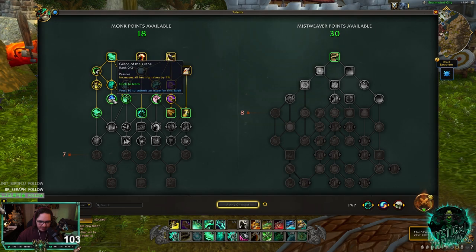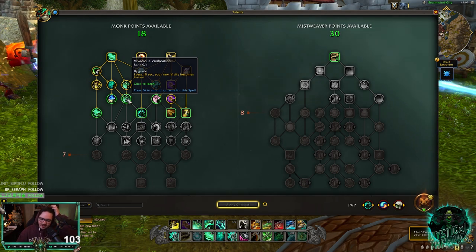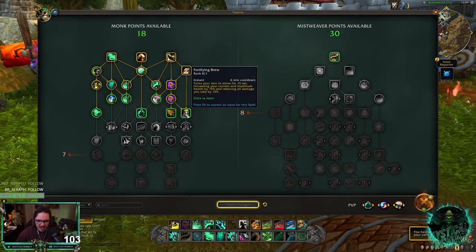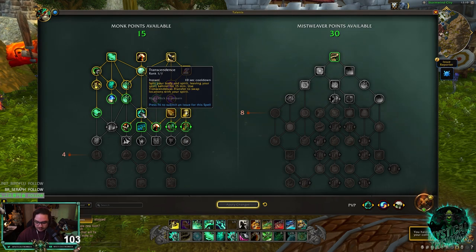The next row: increases all healing taken by 4% — I'm thinking about this one, I'll see how many points I have left. The Instant Vivify — not a fan, not good. It actually gets consumed when you use Vivify with Soothing Mist, so it's not good. Fortifying Brew we need. I'm going to go Spearhand Strike because I think Kick is really good. Transcendence, obviously, is just insane.